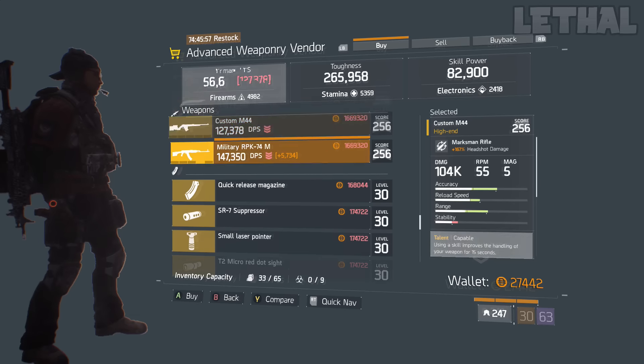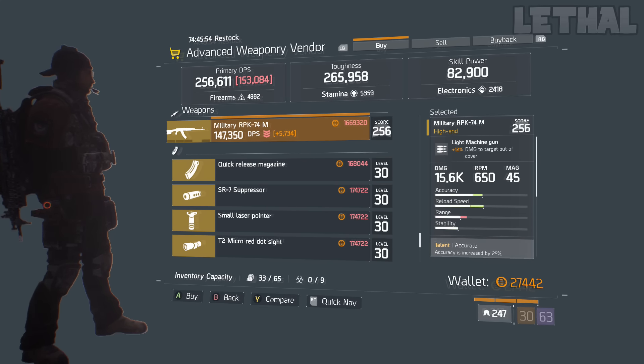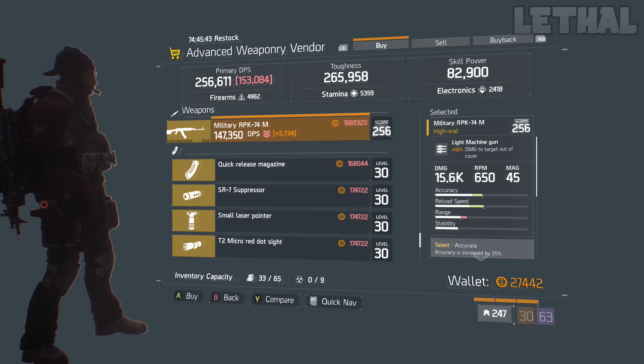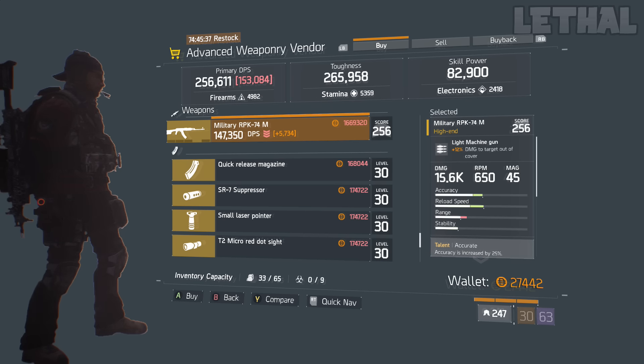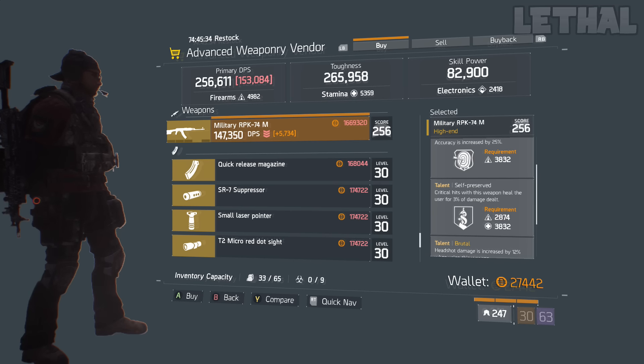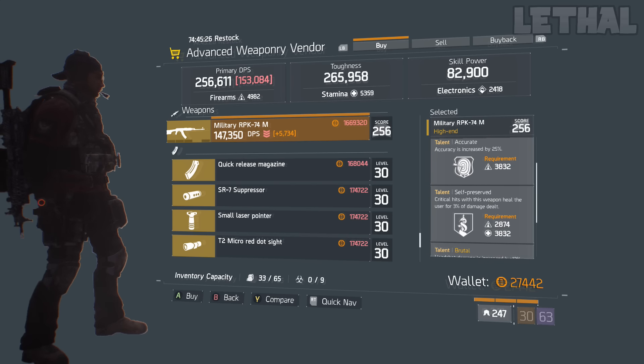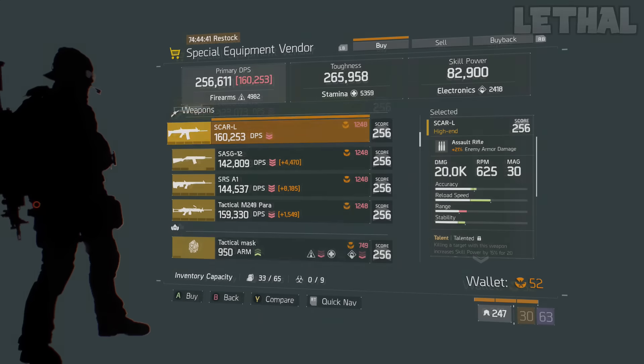The final weapon I would recommend buying from this vendor is the Military RPK-74M. This is another LMG that's actually pretty good. Although the base damage is pretty low at 15.6k and the damage to targets out of cover is only 12%, it did roll some decent talents you can use for an Alpha Bridge build. The talents are Brutal, Self-Preserved, and Accurate. Honestly this LMG has decent talents right off the bat — the only thing I'd consider rerolling is Accurate, but it's actually pretty good on LMGs. Overall it's a pretty good weapon to just buy and use right away.